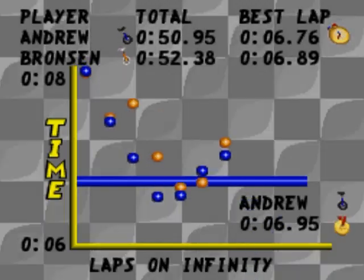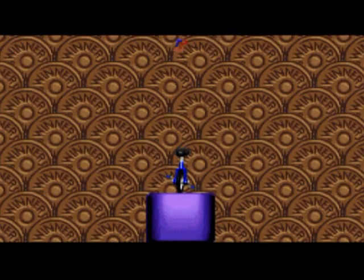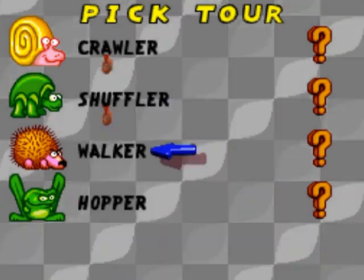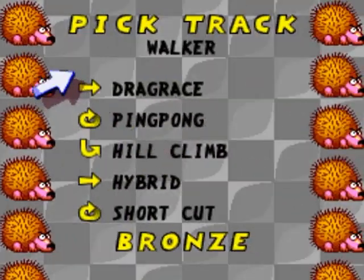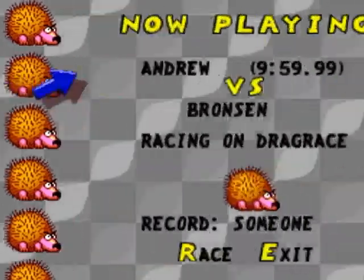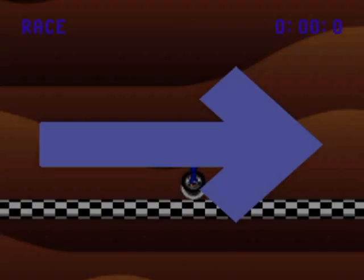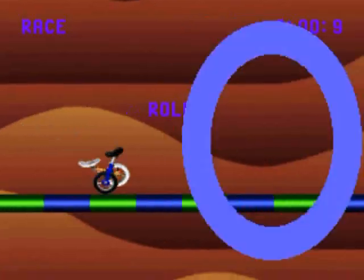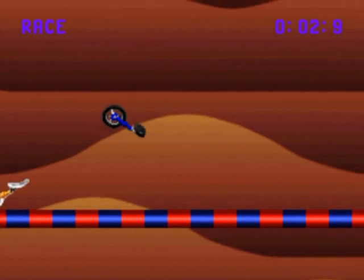Maybe I'll do one more set of tracks to give you the full idea of the game. It does change — silver and gold depending on what you did. Drag race — a straight arrow indicates it's just a start-to-finish race, as you know. Hopefully this will go smoothly since there's no tricky loopery to do.